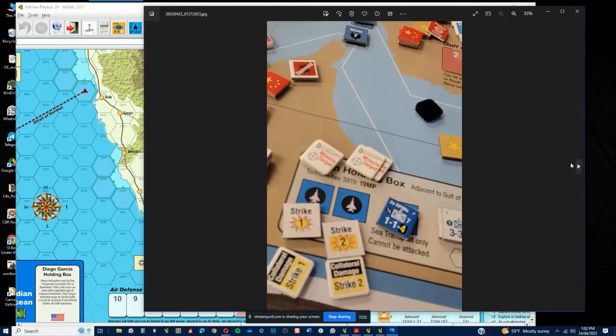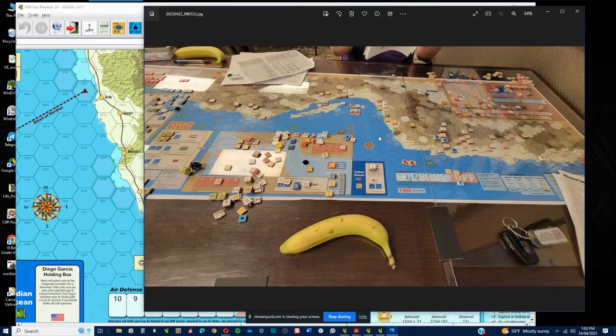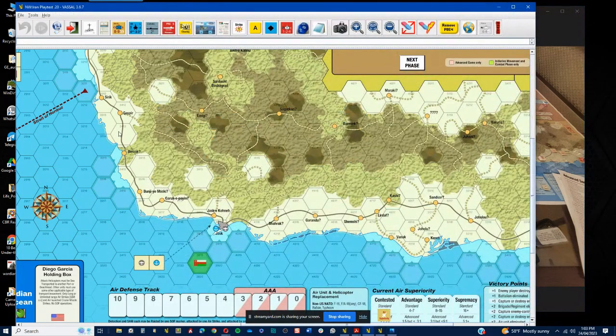That's a playtest chart used for tracking a wide range of activities within the play, to help the playtesters be a little bit more effective with reporting back to the developer. Missile strikes on my airfields again, so he's really just pounding me at this point. It's really difficult because I went too early coming in on this.